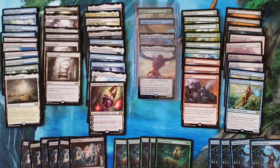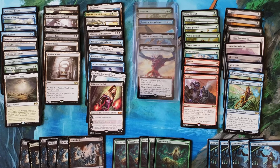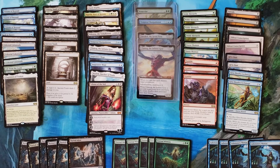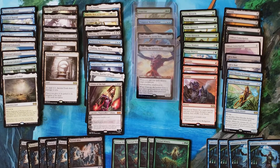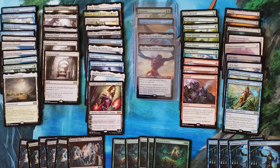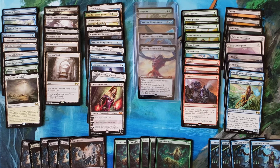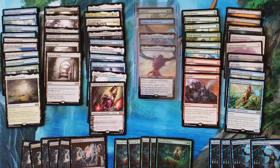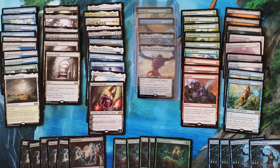Box one came in at about $453 on MTG Low — the rares really killed it in that box, went even higher than I expected. Box two was awful at $271. Box three was better than I thought, ending up at $355 — just a solid box. Box four came in at $403. That's a grand total of $1,482 on MTG Low versus the $332 I paid per box, so $1,328 total.